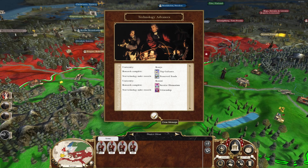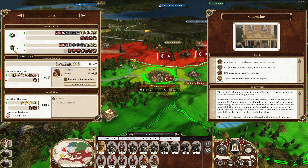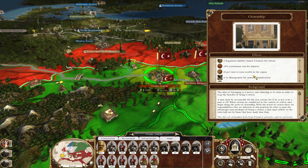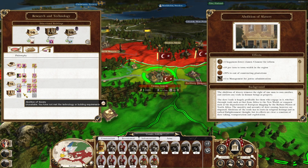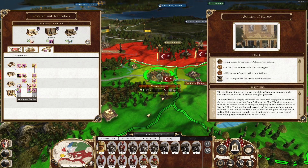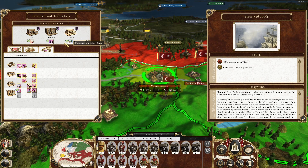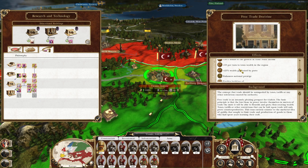We have those technologies — that's done quite a bit to reverse the damage. Free trade doctrine — pretty cool. I think we'll prioritize that rather than preserved foods. It will also help with happiness but it's going to give us some insane financial bonuses.